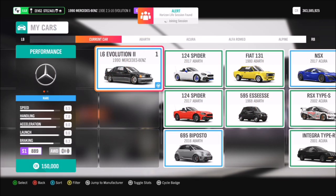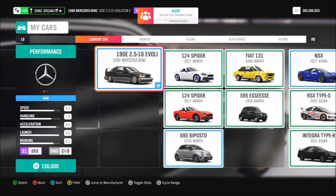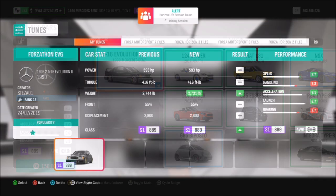First of all you're going to want to pick out the car. This will set you back 150,000 credits from the auto show, or of course you can pick it up from the auction house if you don't have one already for fairly cheap.